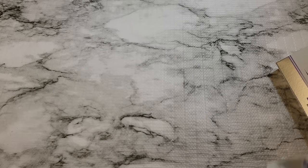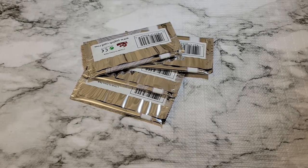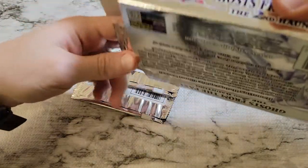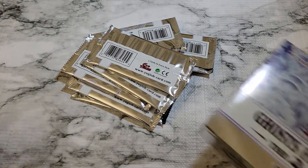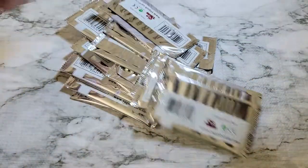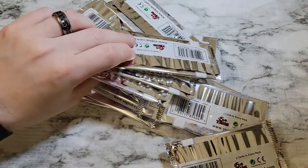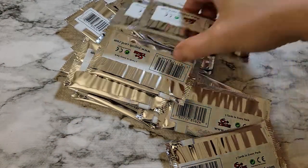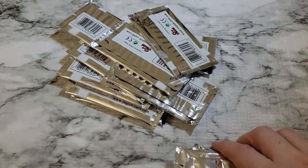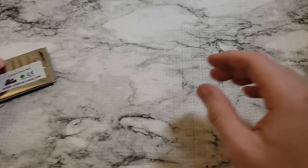I'm just going to start dumping the packs out here. This is display box number one, about 20 packs to go through, see if we luck out. Last year we didn't manage to get anything crazy. Good news is at least there are some good reprints here and there, so let's get these sorted out. First display pack, let's go.